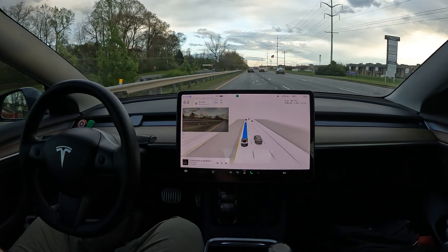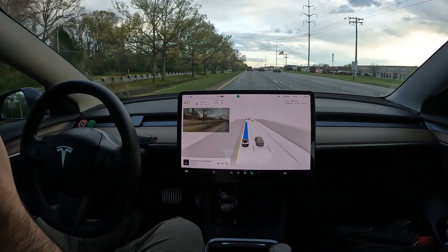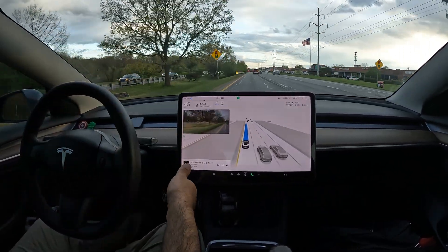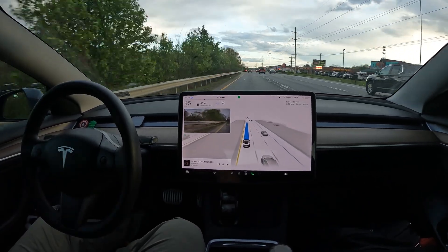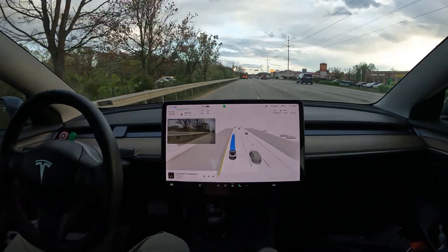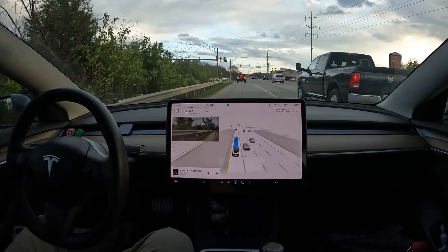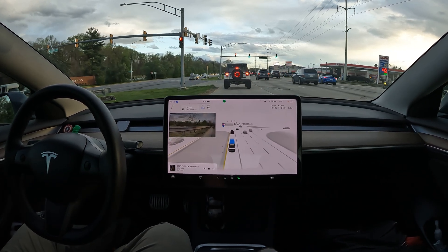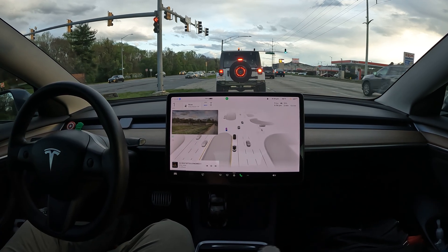Now it's got the indicator on at the right time, which is good. Hopefully we don't have to do any takeovers or give it any input at this light. My guess is FSD can handle this U-turn — I've seen it do it in the past. I want to show you guys how decisively it does it, and then also as soon as I complete the U-turn, I need to merge over three lanes and make an immediate right.